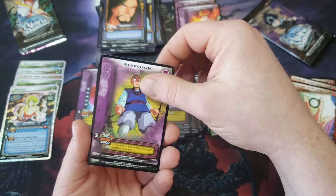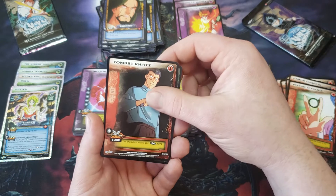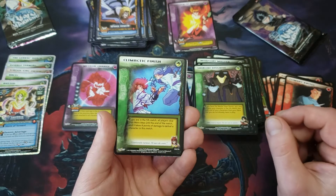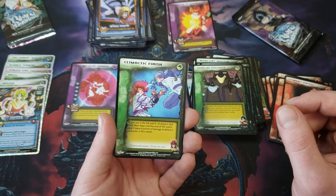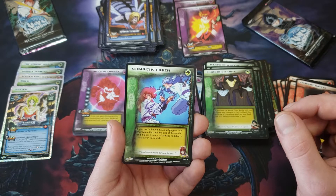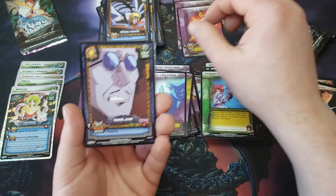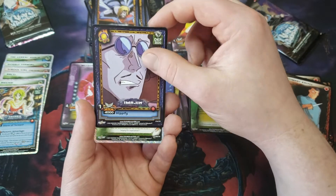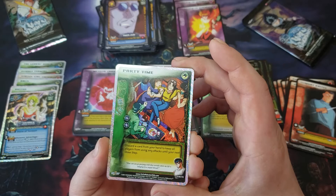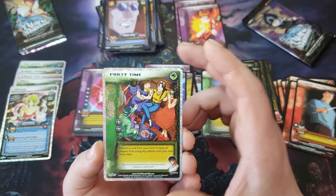Reduction, Timeout — characters in the arena heal one point. Okay. Combat Knives, Shinobi Disguise, Spider Demon. Climactic Finish: if you are in the fifth match, all players skip their main step until the end of the match and it takes eight points of damage to defeat a character in this match. Spirit Gun Focus. Imogen. And foil — Party Time. I do not notice a print error on this one. Discard a card from your hand to keep all players from using any attacks until your next draw step — that seems pretty good.